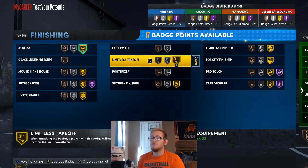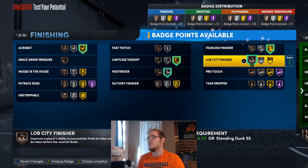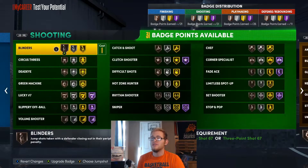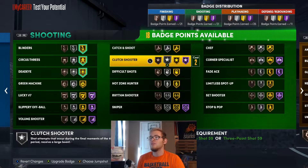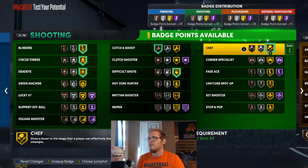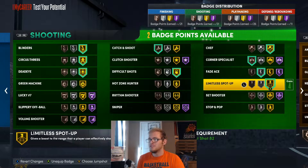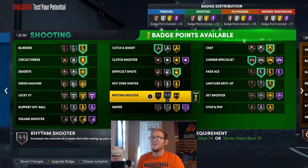Acrobat is there on gold. I'm also going to use Limitless Takeoff and Posterizer, and I'll throw Fearless Finisher up to gold. I'll use Lob City Finisher to help finish lobs in the park, and then Teardropper and Slithery Finisher. For shooting badges I'm going to use Blinders, Circus 3s, and Deadeye all up to gold, and also Difficult Shots. Catch and Chef on gold, Corner on bronze, Fade Ace up to silver, Limitless Spot Up to gold, and Rhythm Shooter up to silver.